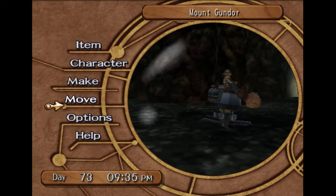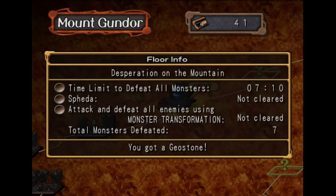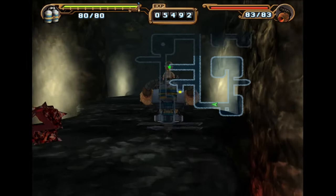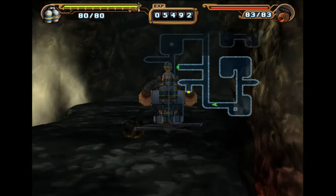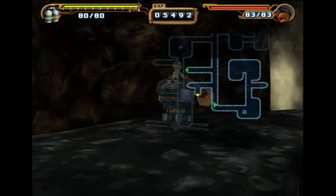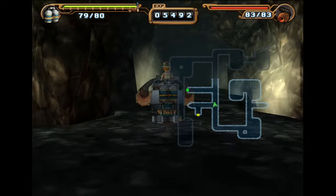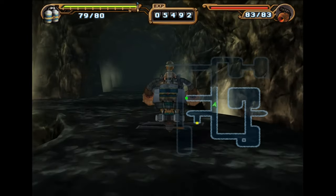Do we have the geostone yet? Oh, we do — I literally don't remember every single floor. It's not a very memorable experience grabbing the geostone, I guess. Alright, we just need to find the enemy that has the rock on him, and then we're gonna get out of here.